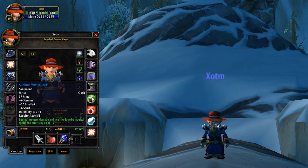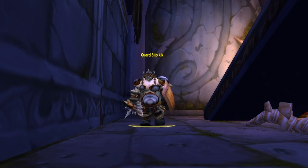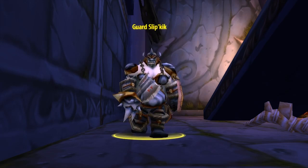They also have a nice plus 12 bonus to damage and healing, so contain everything we're looking for in an item. The Sublime Wrist Guards drop from either Guard Moldor or Guard Slipkick inside of the Dire Maul North instance.